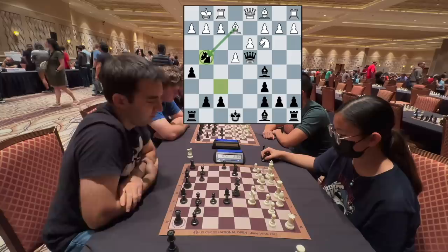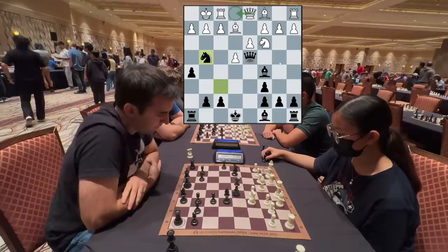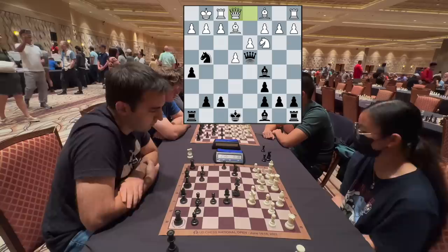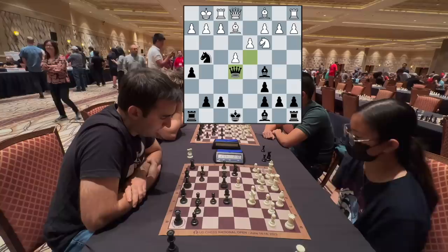The best move, which I knew during the game, is Bishop takes g4 — but it's hard to concede the bishop pair. There are some other moves as well. Queen e1 is a main alternative. I was feeling good, up more time than I started with, almost up a minute. She does play Queen e1, defending f2.